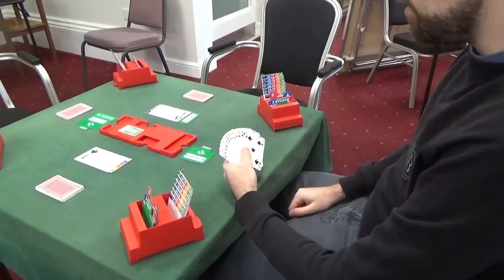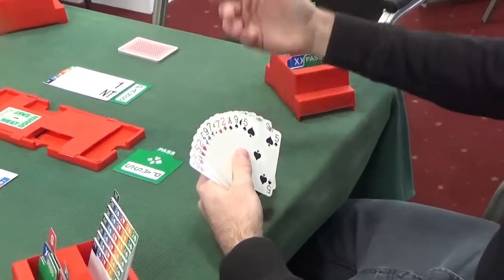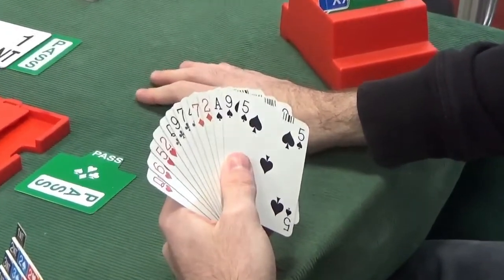It's pretty much the same story for South. They didn't have a bid as opener because they haven't got enough points, no five-card suit, nothing to say as South — so it's a straightforward pass.